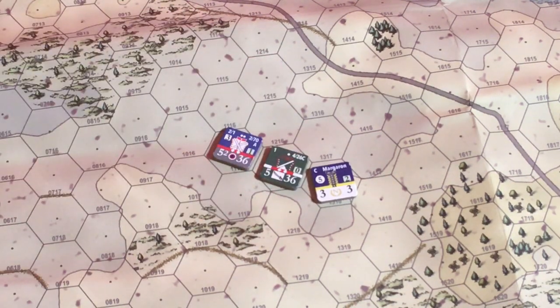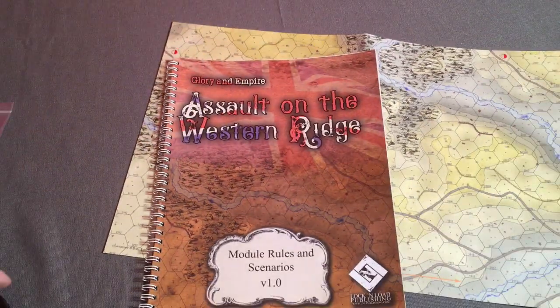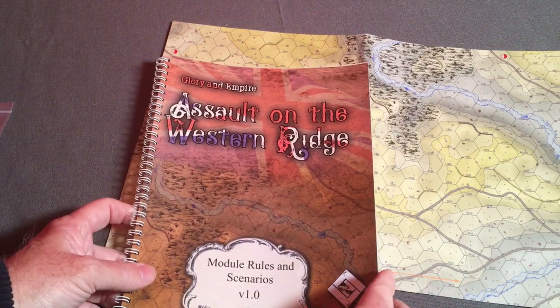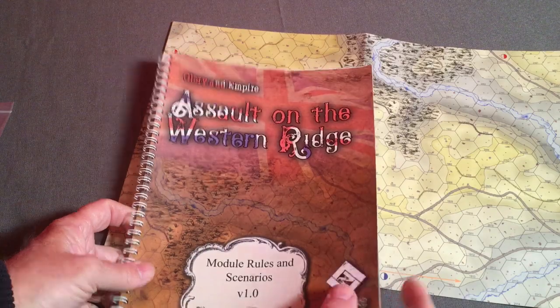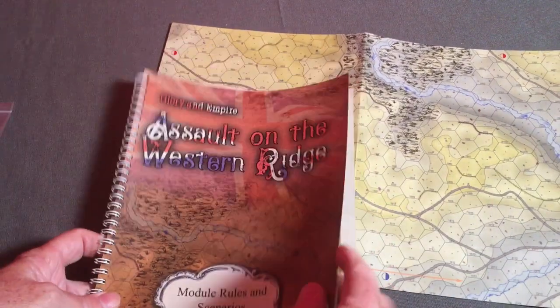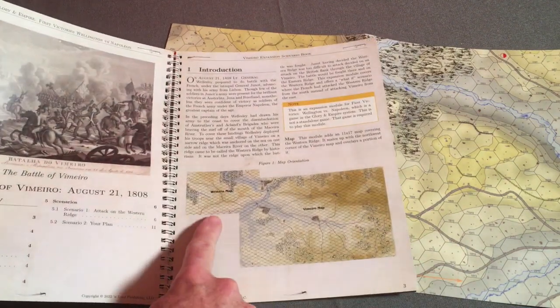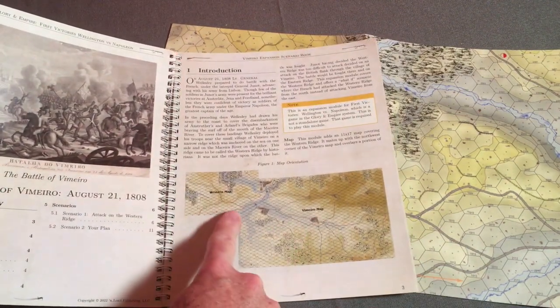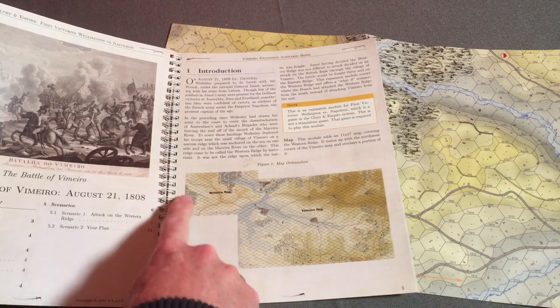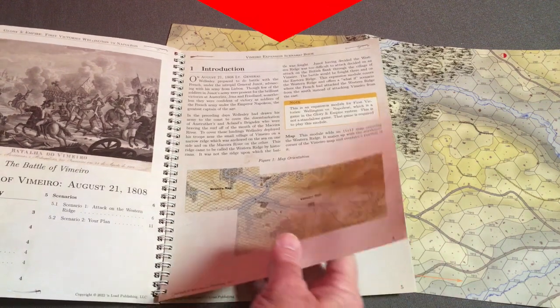The last element included with the game was the Assault on the Western Ridge booklet, which also included a map. This map looks like a continuation of the Vimero map, adding some additional area that you can use for the game.